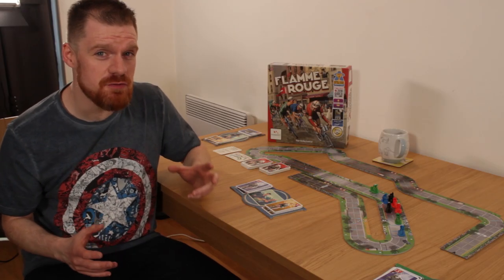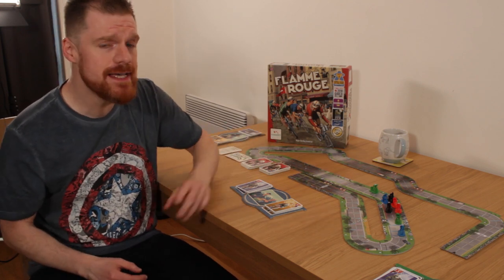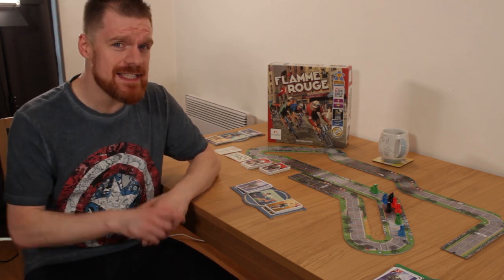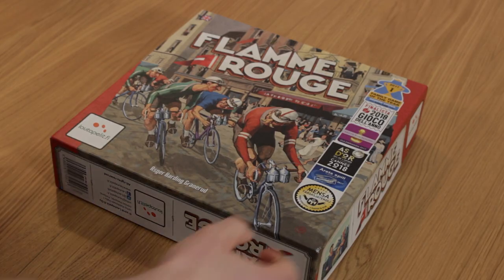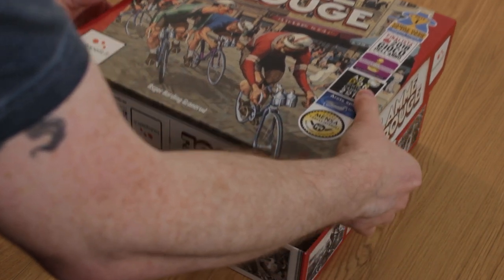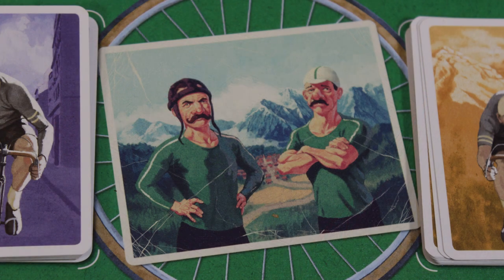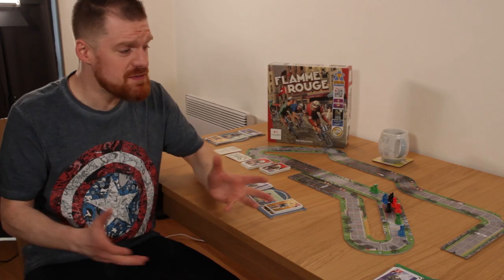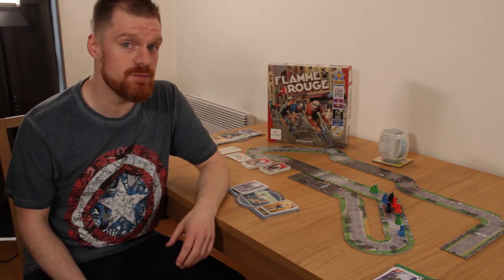Flamme Rouge is a competitive racing game for two to four players in which you and your friends will be in charge of competing teams in the Tour de France. This game appears to be set in the 1930s, so the modern tactics of pumping your bicycle boys full of Nandrolone need not apply. This era is more charming than the contemporary image of the sport, and that is evident in the artwork — from the fun and cheerful caricatures of the riders, to the randomly parked tractors and ambling wildlife on the track pieces. Flamme Rouge is just nice to be around when it's set up, and if your friends have never seen a modern board game before, they'll definitely want to try this out when they see it set up on your dining room table.